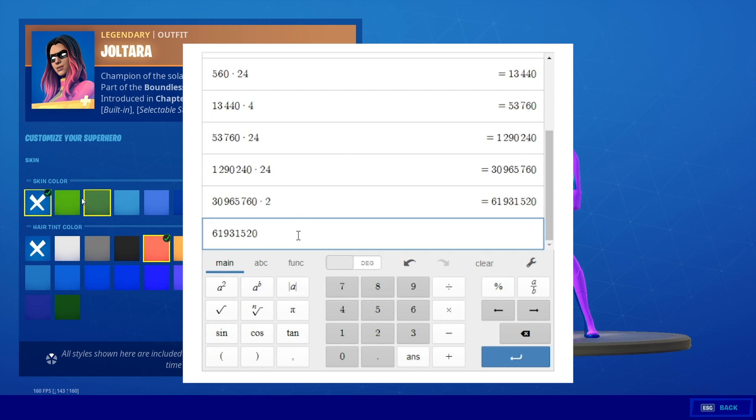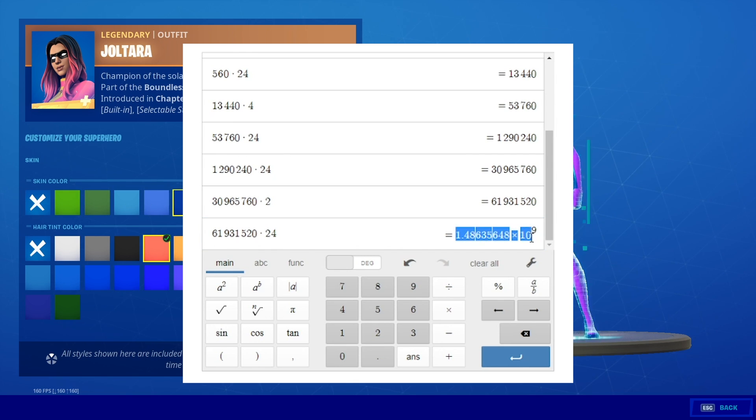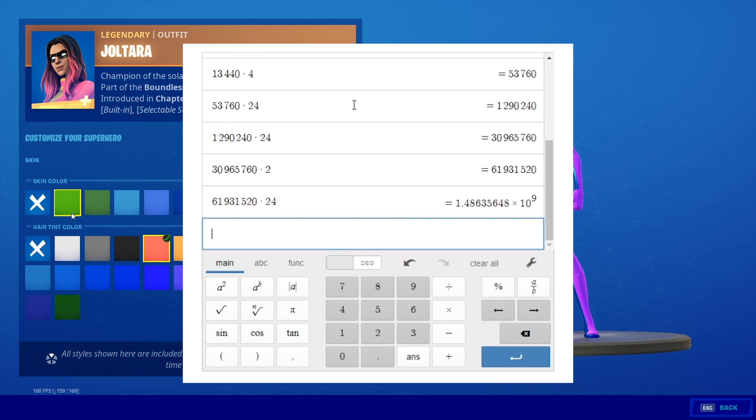Next, we have our eye color, which again there are 24 different choices. At this point we have a number that is being used with scientific notation. So here is where Desmos starts to get a little bit annoying — that's the calculator I'm using.